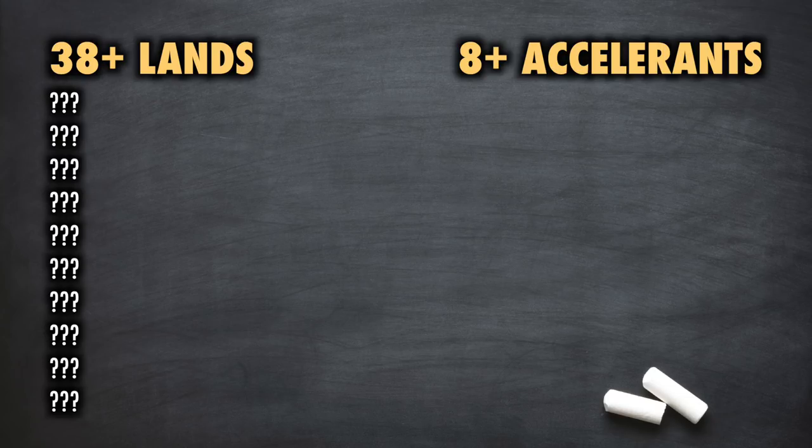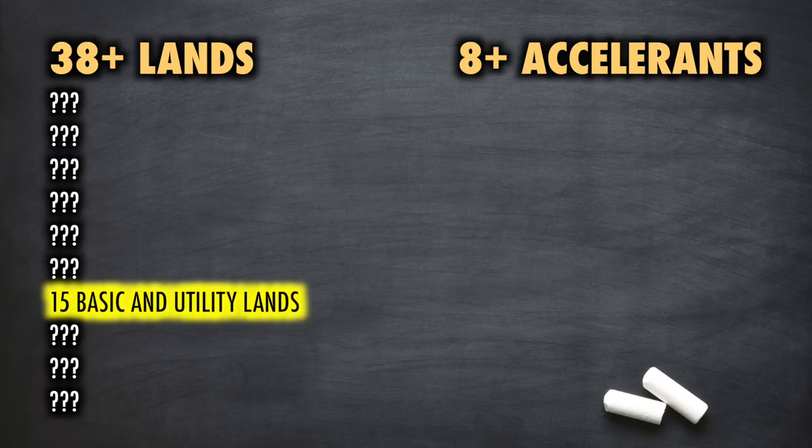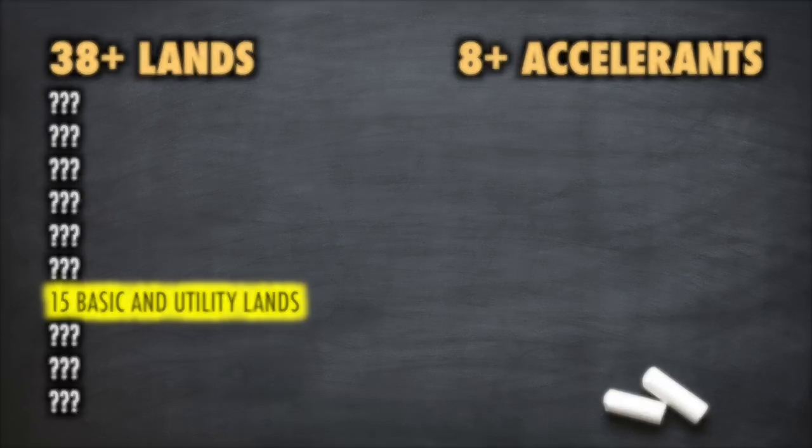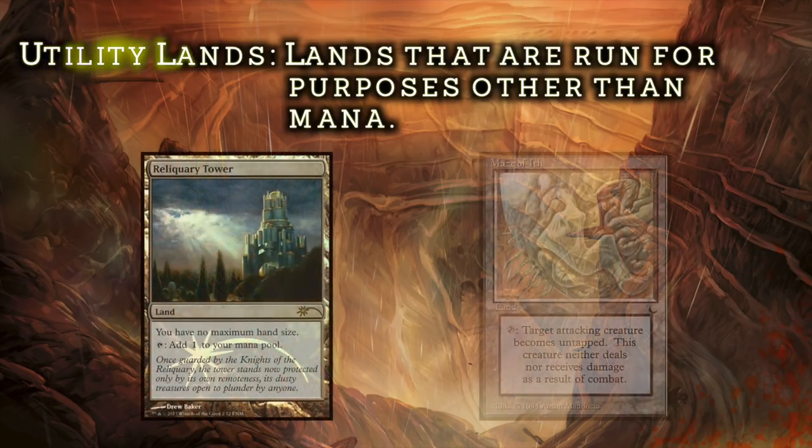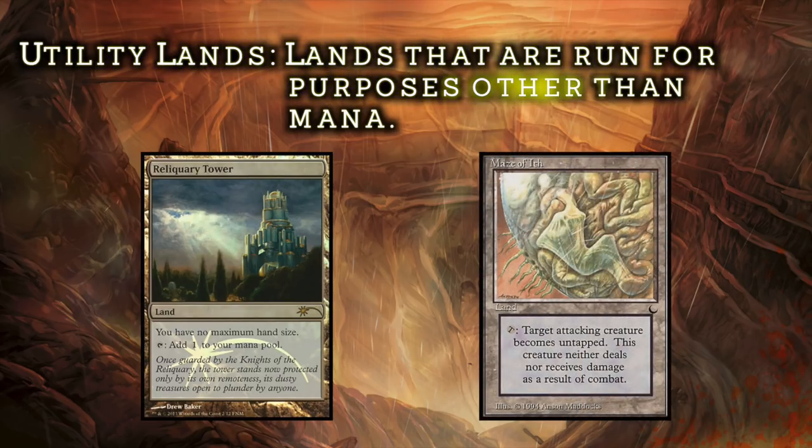So of those 38 lands in a tri-color commander deck, how many should be basic? You should run a combined total of 15 basic and utility lands. Of this 15, the more basic lands you run, the fewer utility lands can be run. Utility lands refers to lands not run for mana, but instead run for other effects. For example, Reliquary Tower and Maze of Ith are both considered utility lands. If you were only running those two utility lands, then your mana base would include 13 basic lands for that grand total of 15. This number is highly variable based upon your deck.